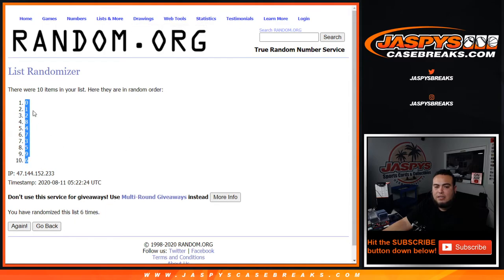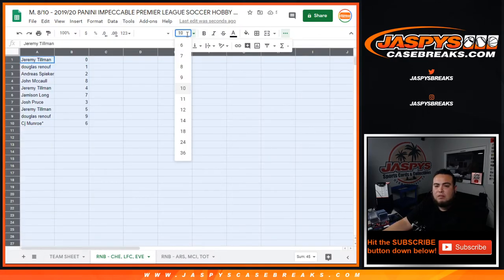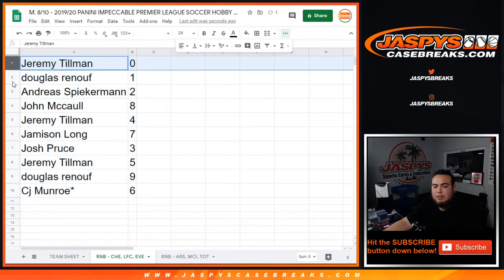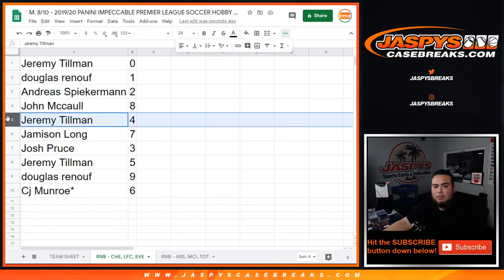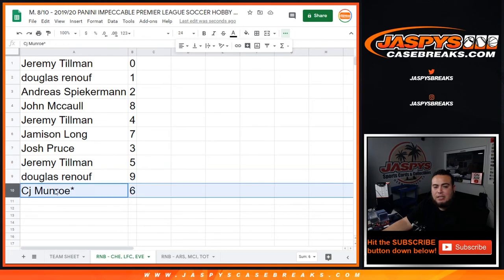Zero through six. All right — Jeremy, you have zero, any and all redemptions for these three teams. Douglas, you have one — anyone with ones for these teams. Andres with two. John McCall — sorry, Don McCall — with four. Jeremy with three. Jameson with seven. Josh Bruce, you have five. Jeremy Twain with eight — five is what I meant to say. And then Douglas with nine and CJ have six.